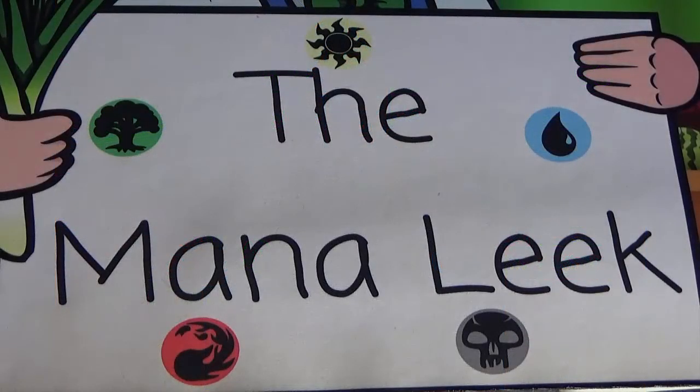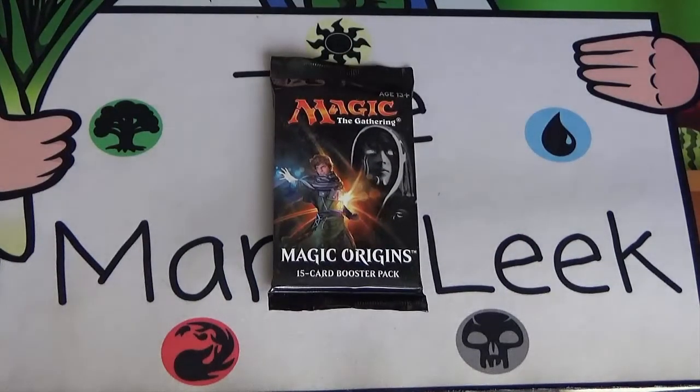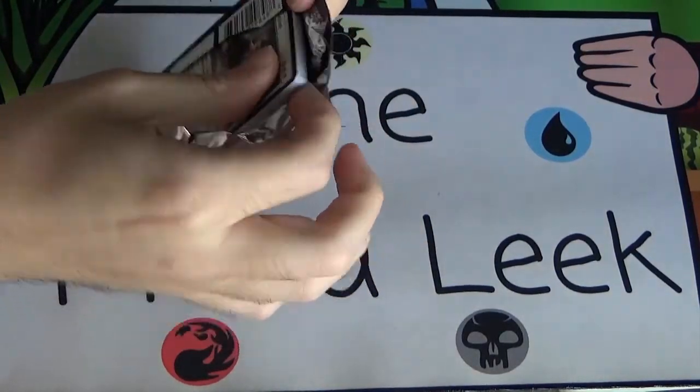Hey everybody, welcome to Crack-A-Pack Tuesday, number 20 on the Mana Leak. I'm Jon, as always, and we've got some more Magic Origins — a draft format that I am just not getting. I'm not able to win that well in this draft format. Sealed I'm doing fantastically well, I'm loving the sealed, but wow, am I not getting draft. Let's see if we can open this pack, pack one, pick one, and attempt to do better than one and two in a draft.